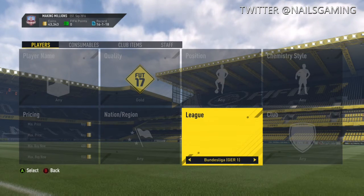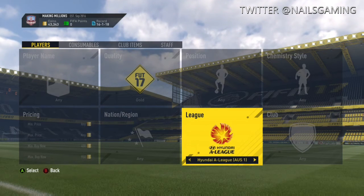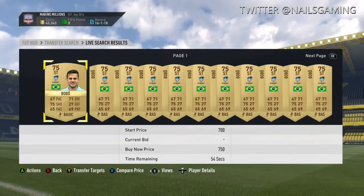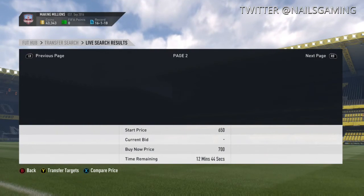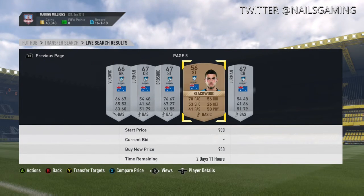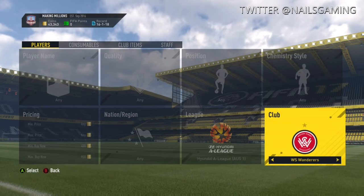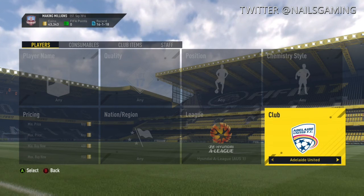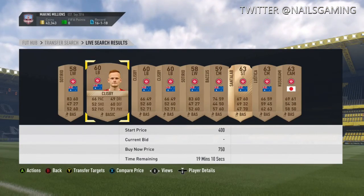The last matchup comes out of the Australian League — it's the Sydney Derby between Sydney FC and Wanderers. For this game, I advise you to invest in silver players, but you'll also have to buy some bronze players because there just aren't a lot of players available. As I show y'all the Wanderers team, there was nothing for 950 coins. So be careful how much you spend on silver players for these games. Try to get them as cheap as possible — bid on them if you have to. Be patient so you can make the most profit.